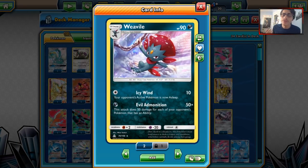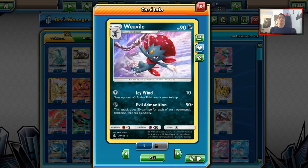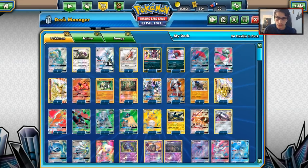We have our Weavile decks. Weavile is still pretty good — that attack, Evil Adoration, is very, very strong. We tried it with Decidueye earlier this week and we'll look at it again in the future. Forbidden Light might have some new cards for this. There's also another Weavile variant with Koffing. Weavile Zoroark is still a decent Zoroark archetype to test out.